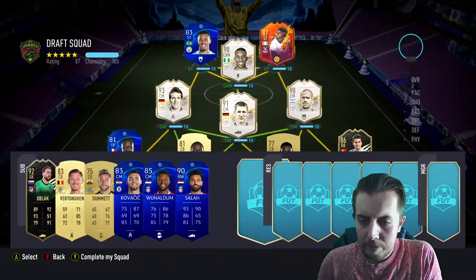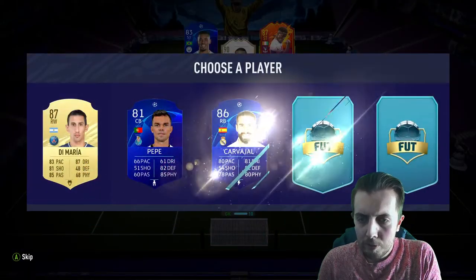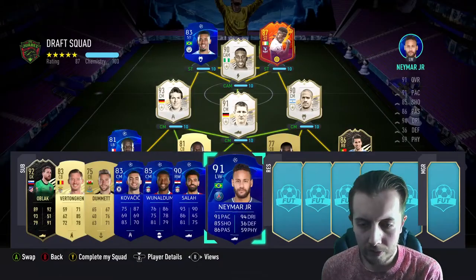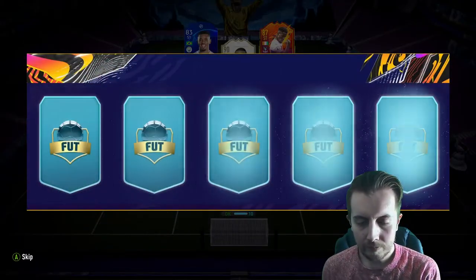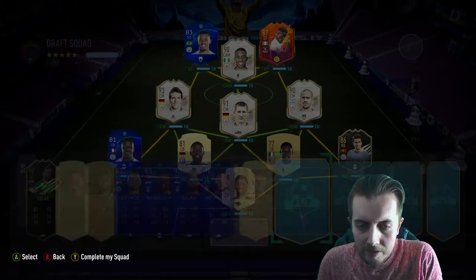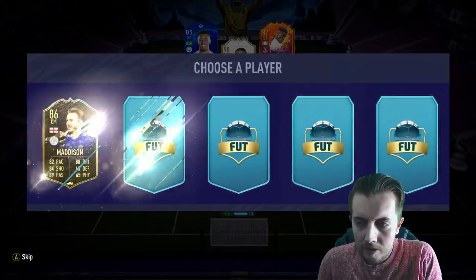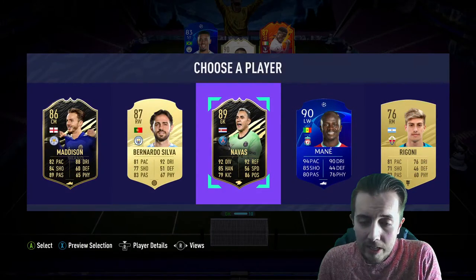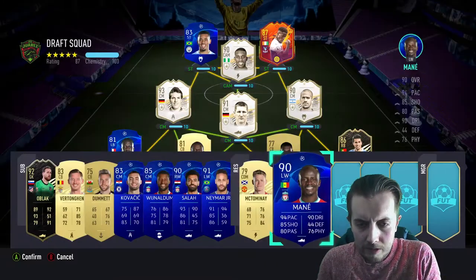It's gonna have to be Mo Salah for that extra sub slot. Come on, where's our R9 Ronaldo? Where is our Ronaldo when you need it? That's not that much of an ask for an R9. Then we get Mane — cheeky little Keylor Navas — taking Mane.